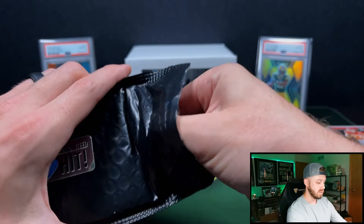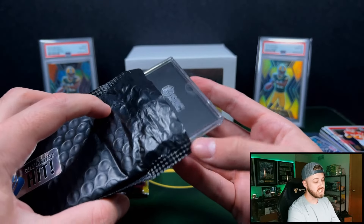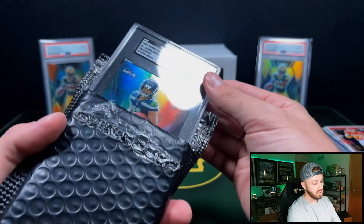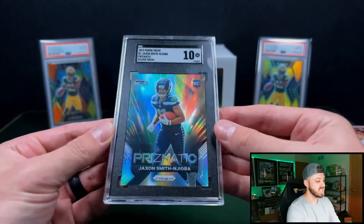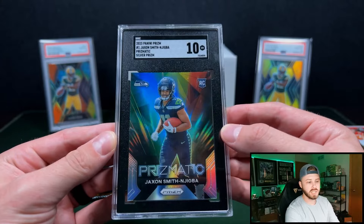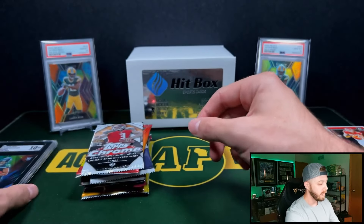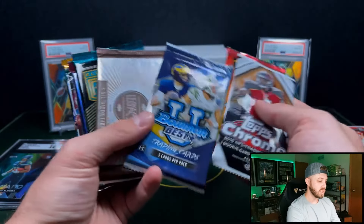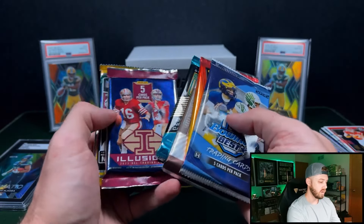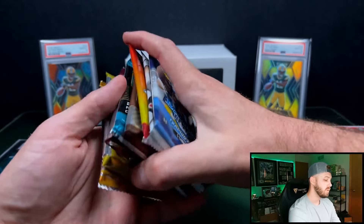Normally around $25 to $30 is what he says for the guaranteed hit. It is SGC. Silver Prism JSN on the SGC 10. Not bad — it costs $15 to get graded anyways. Cool, not bad. Let's keep things in order — we'll put Contenders before Optic.